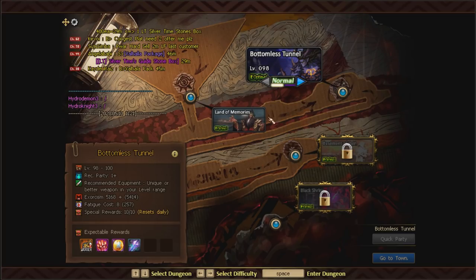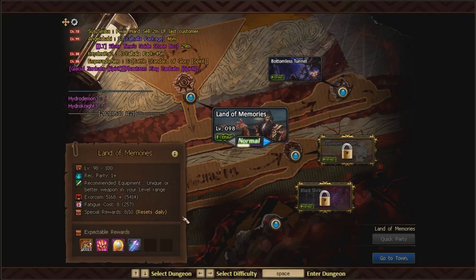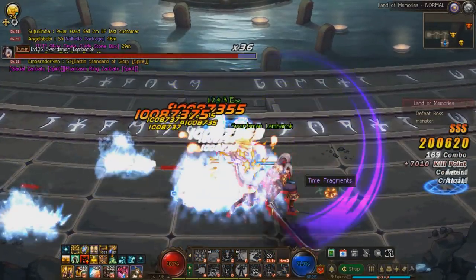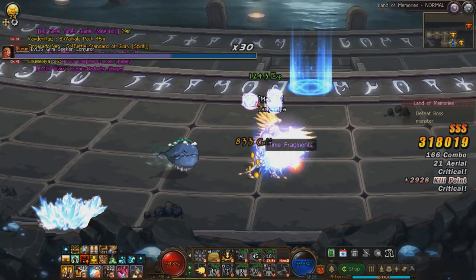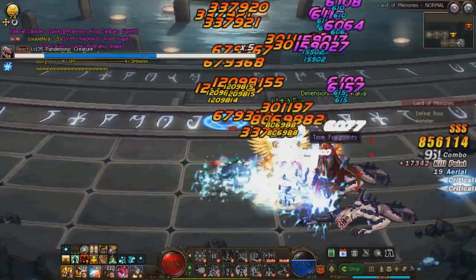You'll complete that quest quickly because you have access to two dungeons: the Bottomless Tunnel and the Land of Memories. The rewards include legendaries that can drop and extinction crystals to buy equipment from the NPC. Exclusive to our server, we have access to these dungeons 10 times a day each — 20 total runs. By the end it takes about two days to farm one piece if you're not lucky enough to get pieces to drop outright. Yes, 20 runs is not easy, but with dedication you get plenty of opportunities for legendaries to drop.